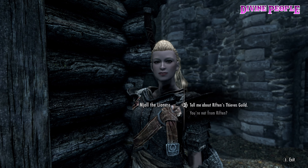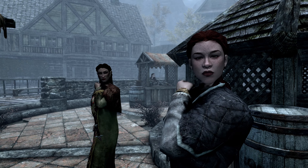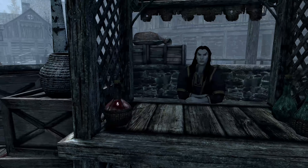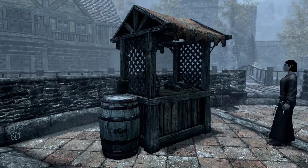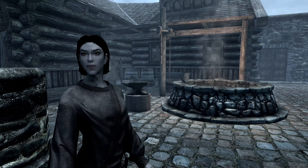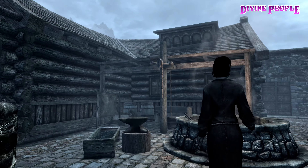And we'll take a few minutes here to go into Riften. There's Majol the Lioness and some of the townsfolk. Notice the freckles — that's another feature of Divine People. There are freckles that you can use; you can put those on your player character, or you'll encounter them on NPCs. That's a nice-looking Dark Elf — and I'm not even talking like 'hey, that's a nice-looking Dark Elf.' I'm saying that's a really well-rendered Dark Elf.